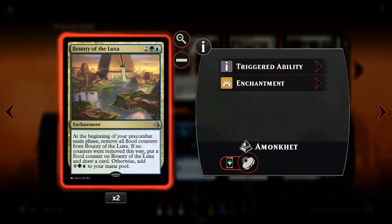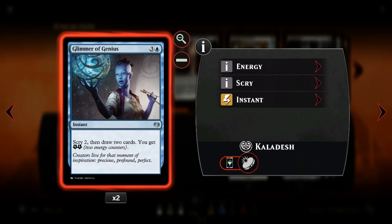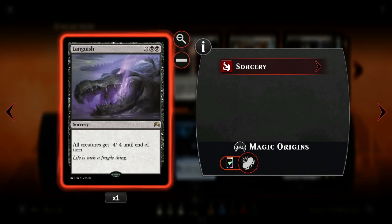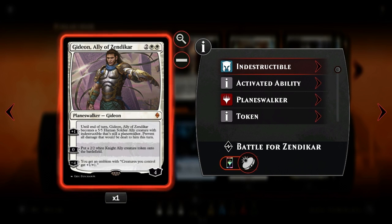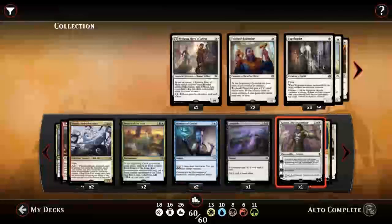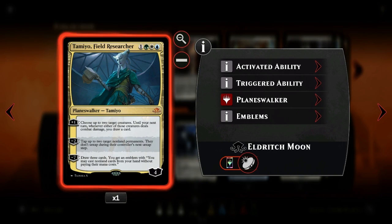I have two copies of Bounty of the Luxa - this enchantment should help us refill our hand and maybe give us some mana advantage if we need to. Two copies of Glimmer of Genius, another scry and card draw source we'll probably need in our games. One copy of Languish to remove creatures, especially a lot of tokens. Gideon, Ally of Zendikar - pretty obvious to drop in this deck. He can generate ally tokens and will trigger all our rally abilities. Also he's an ally himself, which is pretty fancy. We have Tamio, Field Researcher, another tempo play - we can tap permanents our opponent controls, or plus her to get card advantage.